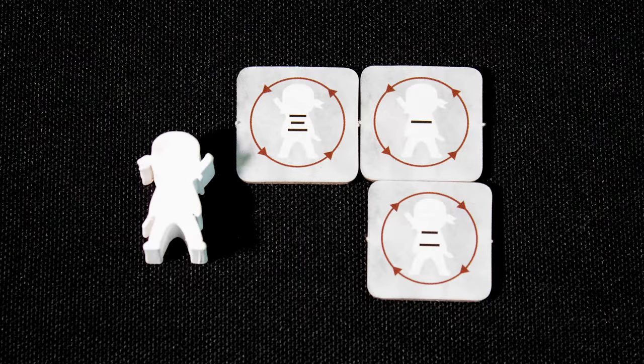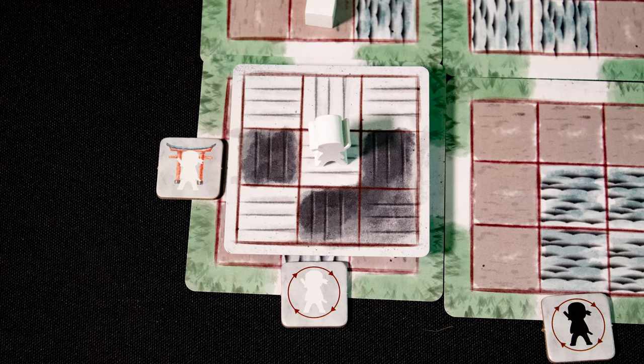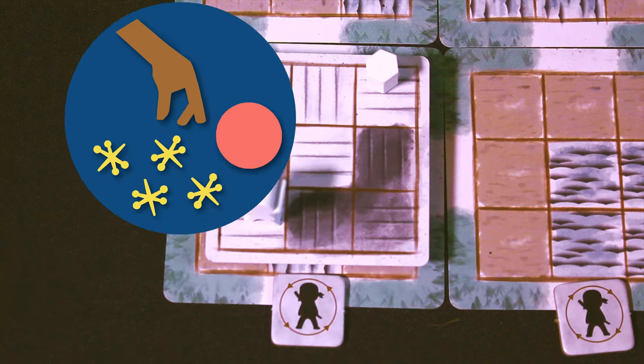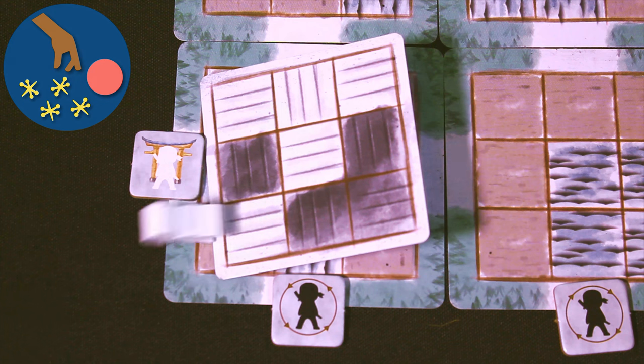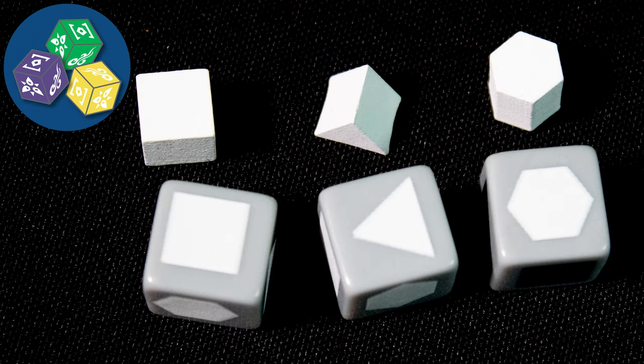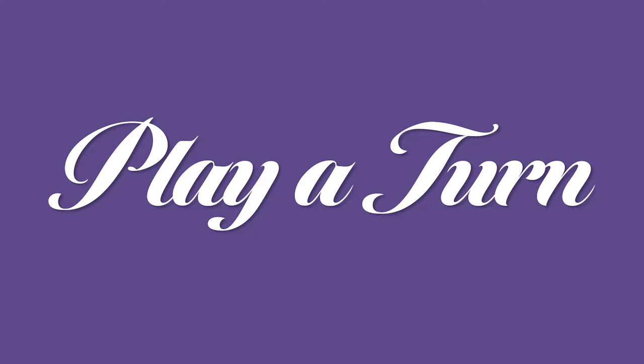The game ends once a player has moved around the board and collected all of their banson seals. For two players this is four seals. You claim banson seals by moving your meeple adjacent to them. This is a dexterity game — moving your pieces requires you to carefully balance on the floating floors. Each turn you roll dice and can manipulate pieces based on that roll. Push your luck: you can take risky moves to try to win quicker.